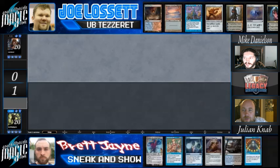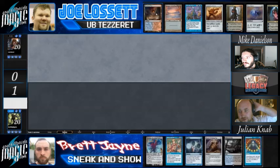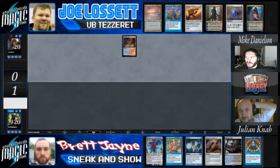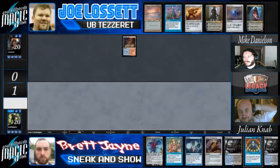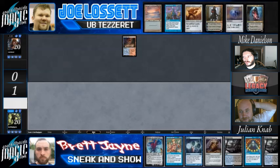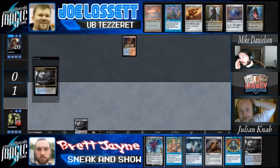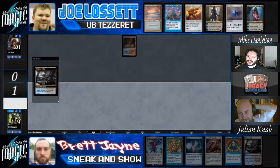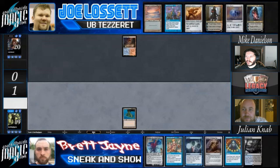If Brett casts Show and Tell, Joe puts in an Ensnaring Bridge - that's the best he can hope for. Unfortunately Joe can't put in Planeswalkers for the Show and Tell, since it still uses the old wording of land, artifact, enchantment, or creature. Eureka is just permanent, and Hypergenesis - being based on Eureka - also can't put in Planeswalkers.